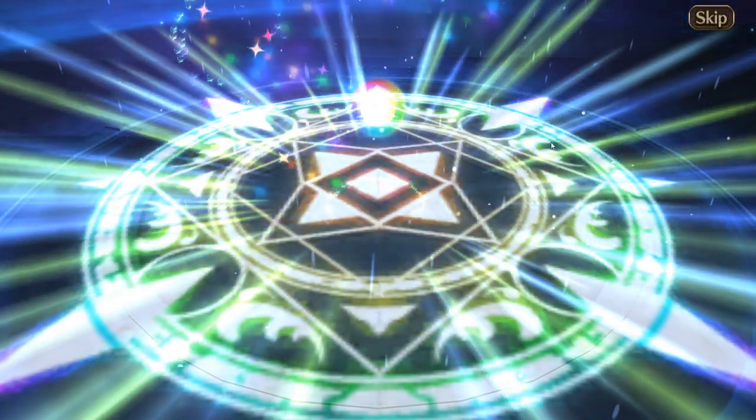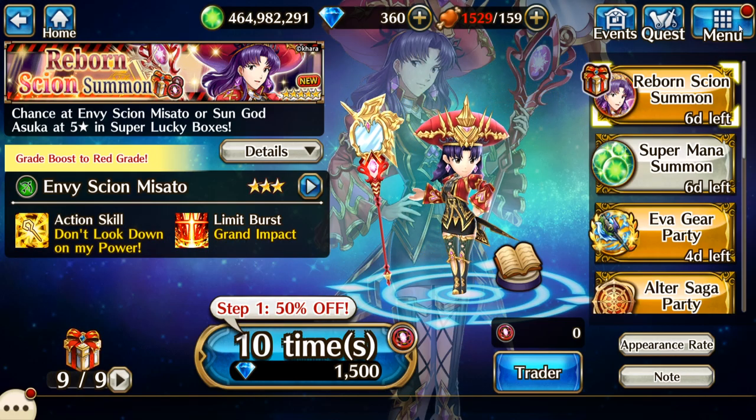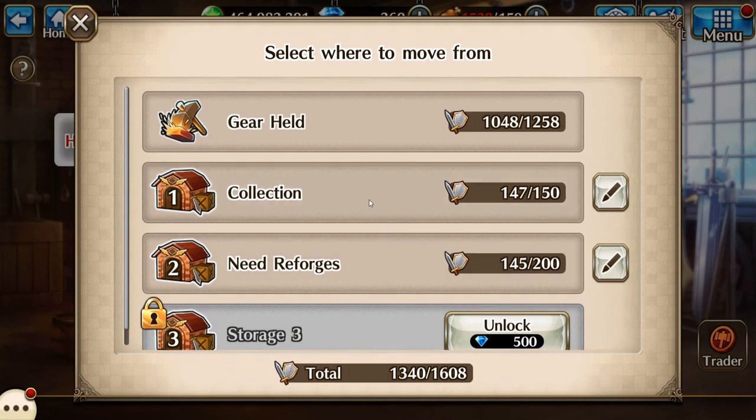Oh, so I didn't show you — junk, something to sell for more blacksmith tokens. So we'll look at my other storage boxes. I bought two extra storage boxes. This one right here that says 'collection' is kind of a mixed bag — it has some stuff that needs to be in the one that says 'need reforge,' but for the most part it's just items that I never intend on using again.